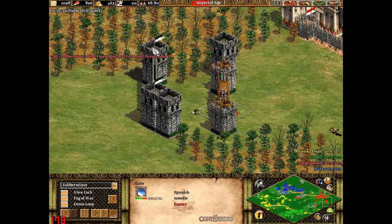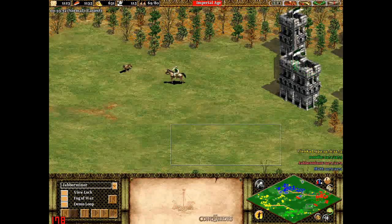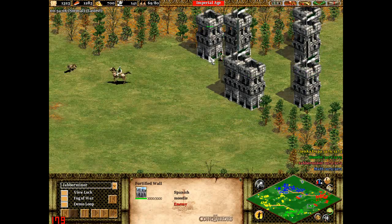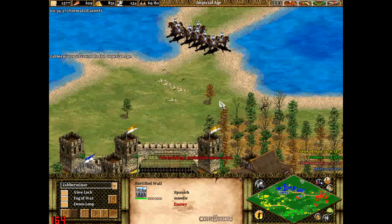Green has started building a bit of a fortress here — gates, walls. What does this villager do? I'm surprised that wolf hasn't tried to attack her when she came in. She's building fortified walls and putting up more walls, though I missed this particular skirmish.